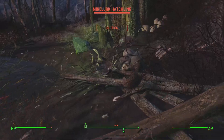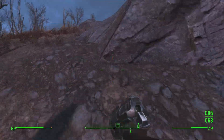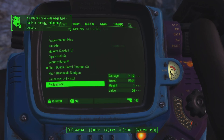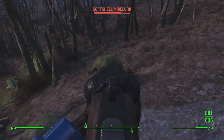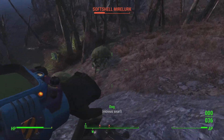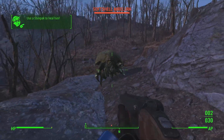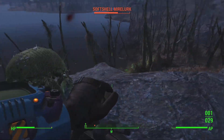You've also got some mirelurk eggs — just hit them and they die. Now the mirelurks are what you have to worry about. I recommend using either the shotgun or the pistol you just got. For these soft-shell mirelurks, always aim for the center — the shell acts like armor anywhere else. If you stay away from them they don't do much; just jump whenever they're near you or about to hit you and you should be able to avoid them.